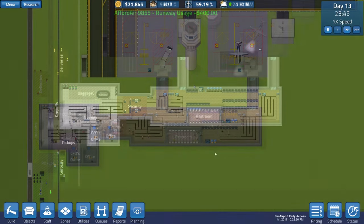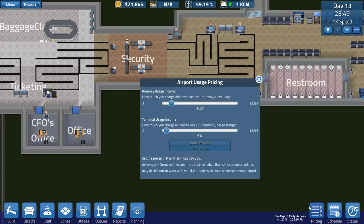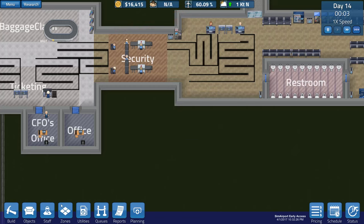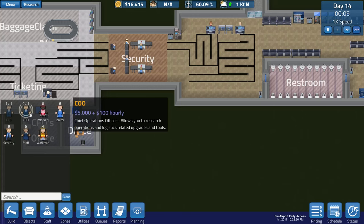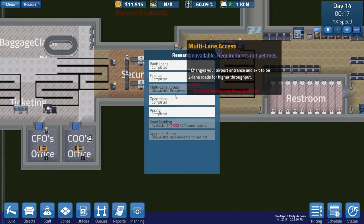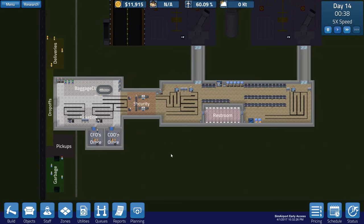Research is done and pricing is good to go. I have to be careful - some airlines are cost sensitive and I'm leery of changing things too much, so we'll make baby steps. We'll charge $15 for terminal usage and bump the runway fee up to $500. Let's save those and hopefully we don't see any repercussions from that. The last thing we're doing today is hiring a Chief Operations Officer - this allows for more research upgrades. We've already got an office ready to go, and that unlocks more options.